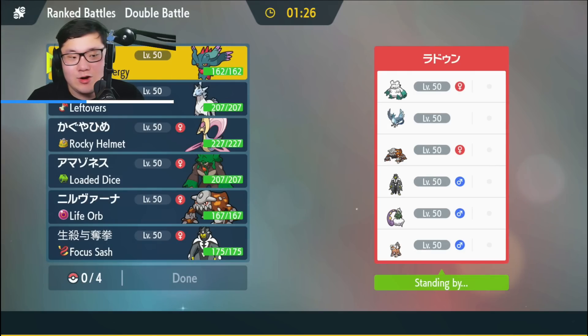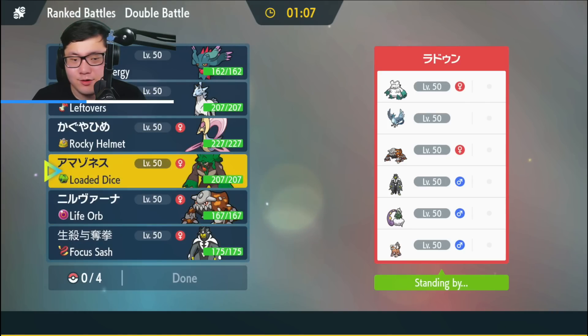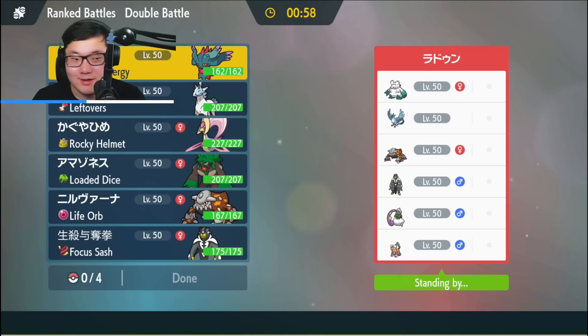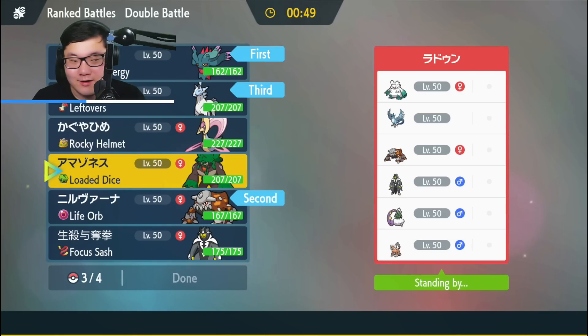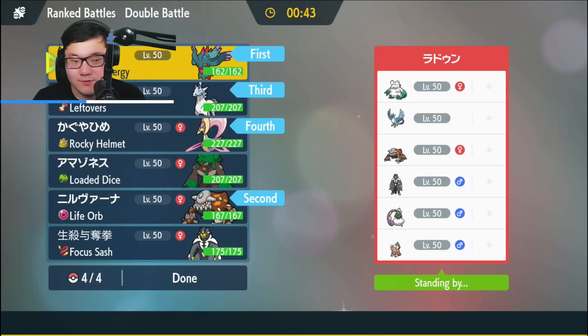Game four: a Bomb of Snow, Articuno, Heatran, Urshifu, Tornadus, and Landorus. Is this Darker Urshifu or Water Urshifu? Because Dark Urshifu is actually really bad for this team. Not a fun matchup, but definitely playable. I don't think I want to bring Rillaboom here. I think I'll go Flutter Mane plus Heatran lead, and have Glastrier with Cresselia in the back. I can take advantage of the Snow defense Cresselia can give me.